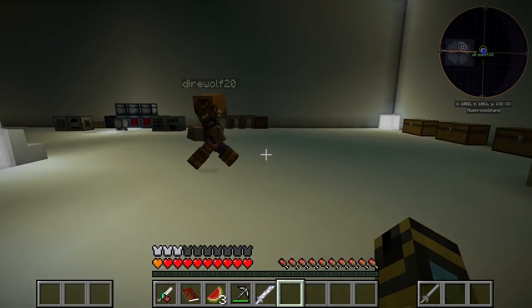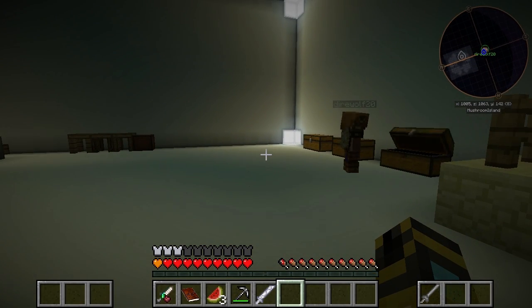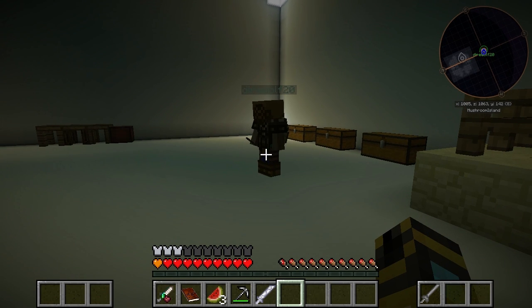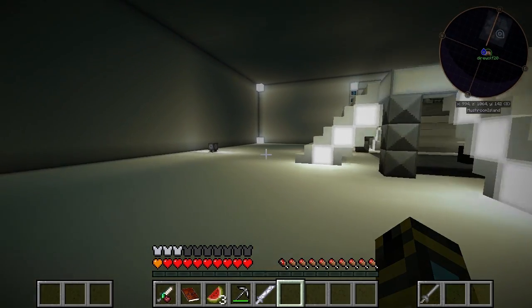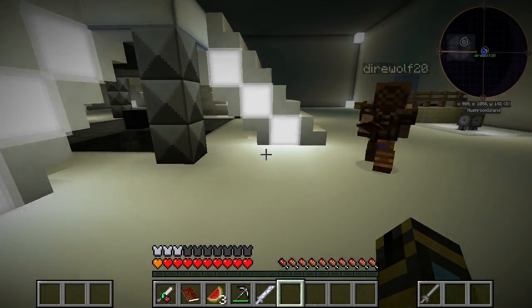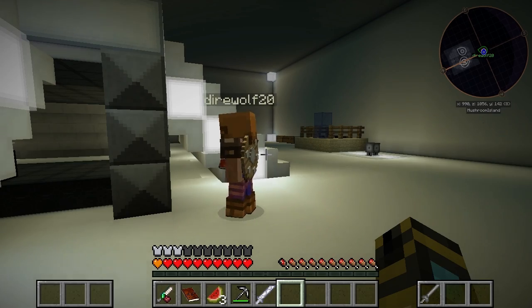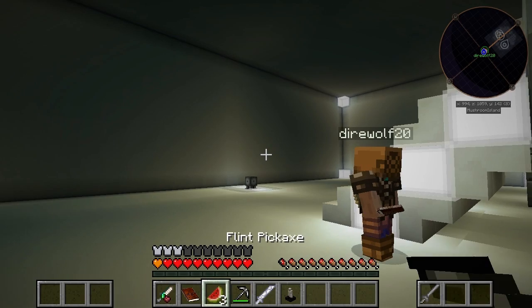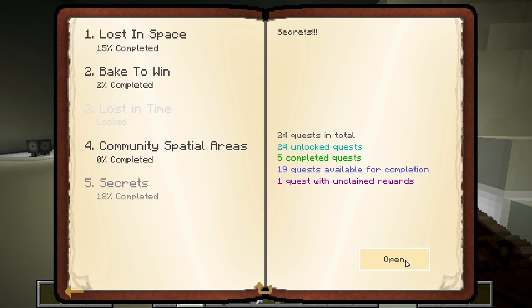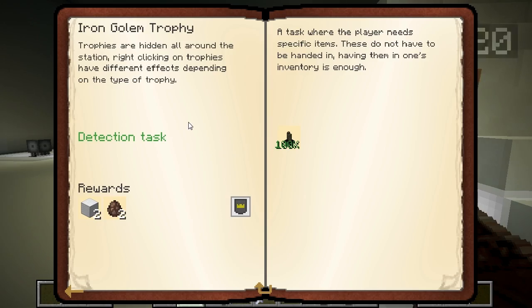I spent a lot of time over at our tree farm and I have lots of wood at the moment. I found another trophy — it's in this room. Would you like to see where it is? Follow me. Do you notice anything funny about this pillar? Look at that — there's a little thing in there that's disguised as something else. We get two villagers and two blocks of iron. Sweet.